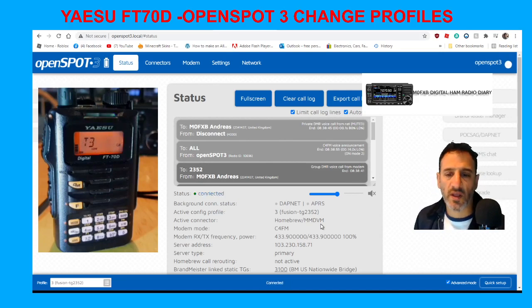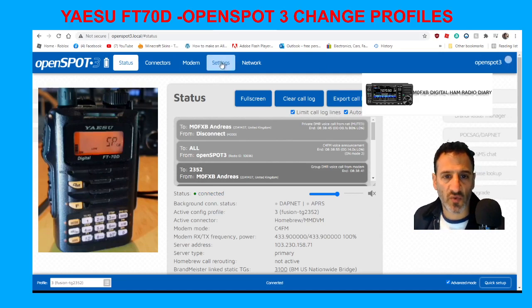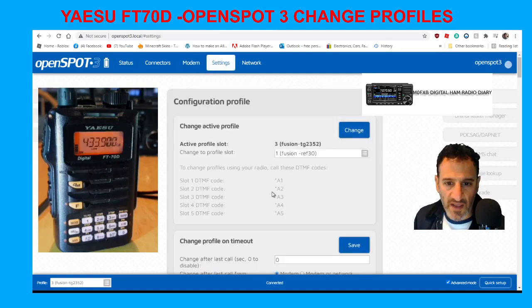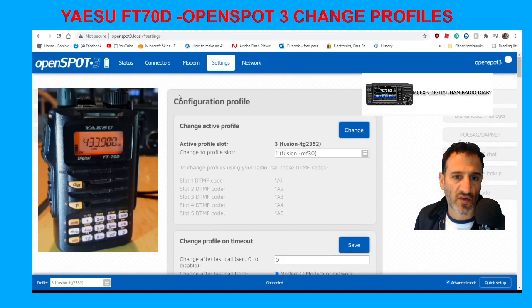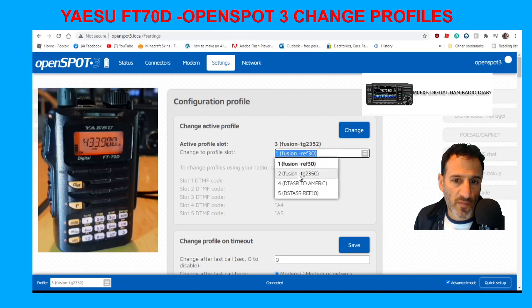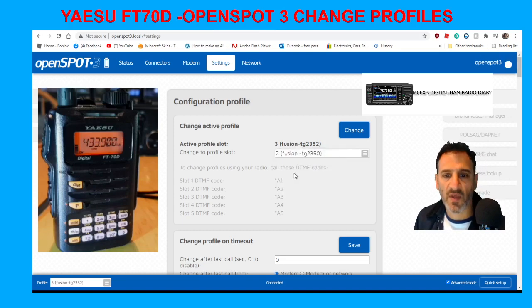That's the normal way and how I do it most of the time. Now if you want to use preset profiles, go to Settings. Scrolling down, you'll see all the different profiles — if nothing is set they'll all say 'default'. But if you've got profiles configured, you can switch between them. At the top it says 'Configuration Profile'. I'm currently on profile number three. To change profile using the OpenSpot, click the gray square, choose profile two, and click Change.